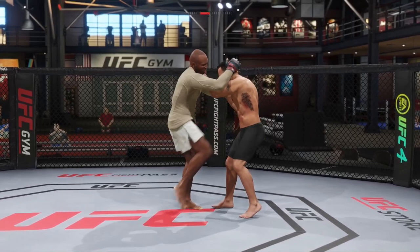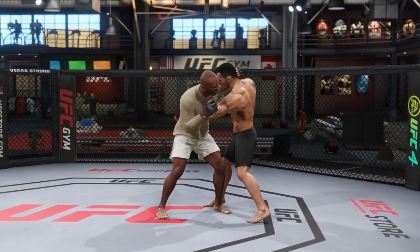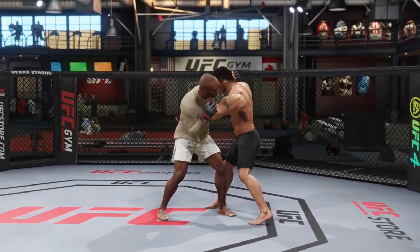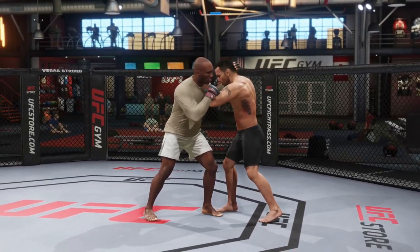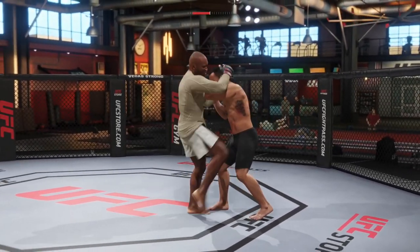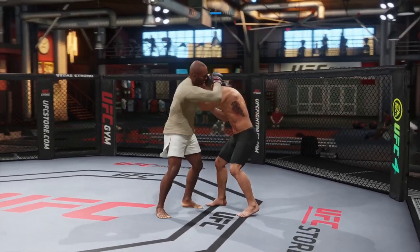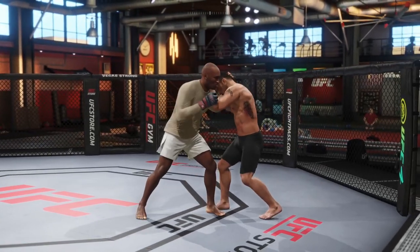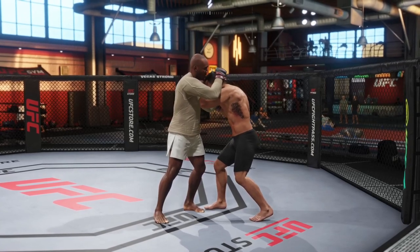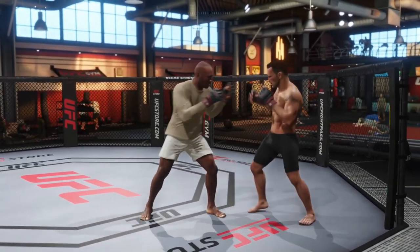To stay in tie clinch, throw a knee to the body or a knee to the head — just like we discussed. But watch: if you throw a hook to the head, it takes you out of the tie clinch. Similarly, throwing a hook to the body or an elbow also exits the tie clinch. So remember — the only strike you can throw while staying in the tie clinch is the knee. You can knee to the body using L2 and circle, then knee to the head just by pressing the button, and you stay in the tie clinch position.